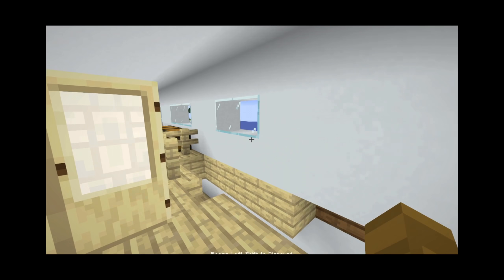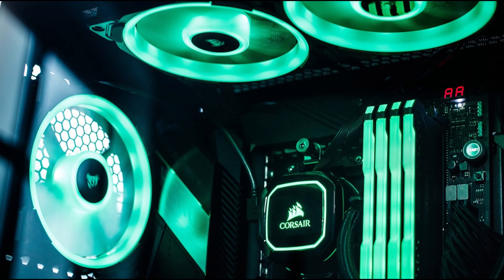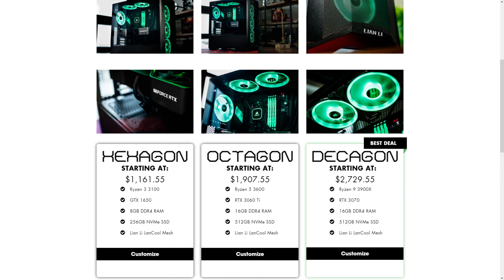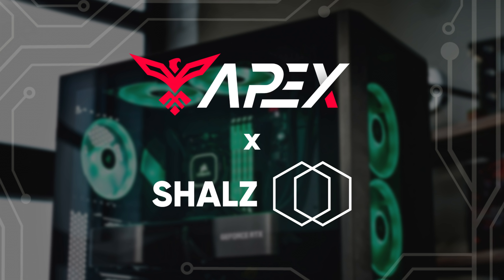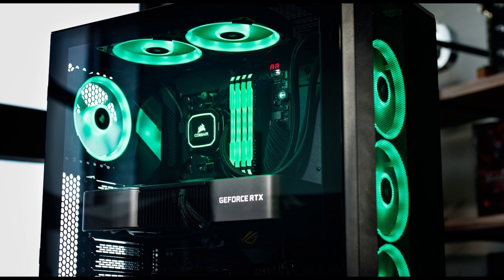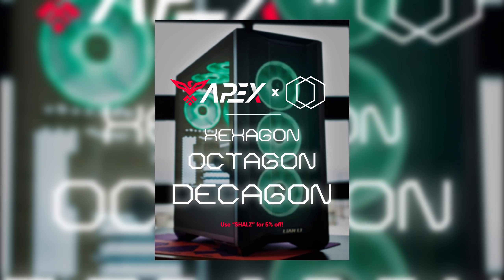If you enjoy, be sure to subscribe! Also, I have partnered up with Apex Gaming PCs, and together we have made three gaming PCs: Hexagon, Octagon, and Decagon. They're available at apexgamingpcs.com/pages/shells, though it's way easier to reach the site using the link in the description. Use code SHELLS for a discount.